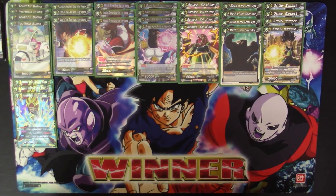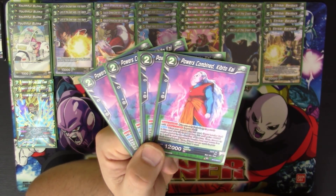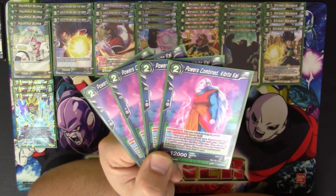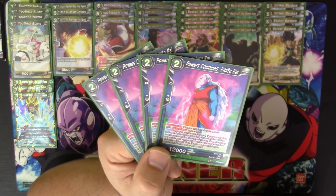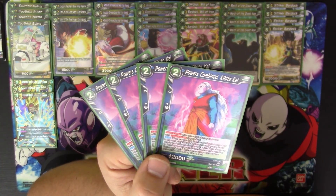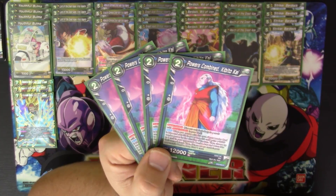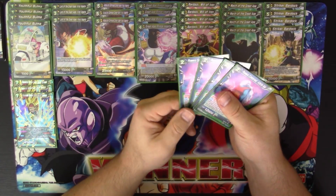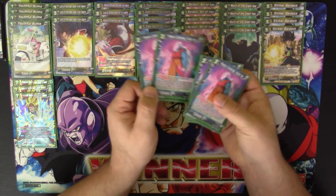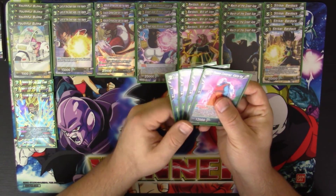Our super combo card is Powers Combined Kibito Kai. Our leader card is blue, so we need a blue super combo card, and this is the better of the two for this deck. When you combo with this card, if your leader is blue and your life is four or less, this card gains 10,000 combo power for the duration of the turn, then choose up to one card in your opponent's combo area and return it to their hand. If they have no cards left in their combo area after that, you draw a card. So on offense you're always going to draw off of it — it's like a Jocko and a Piccolo depending on how you play it.